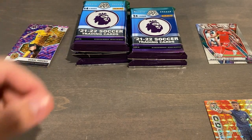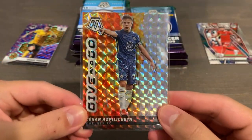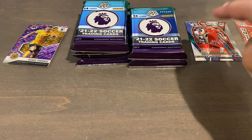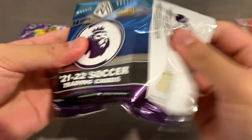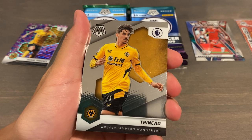And then behind that we have Jamal LaSalle — not the best two names right there. I'm kind of running low on sleeves right now because I couldn't find any, but for tomorrow's break I'm sure I'll have more. So we have our good parallels, regular parallels, and then our regular inserts, and base will be off camera. Six packs — it's a pretty quick rip. That is pack one down. These took forever to ship, so it's just nice getting them in hand.